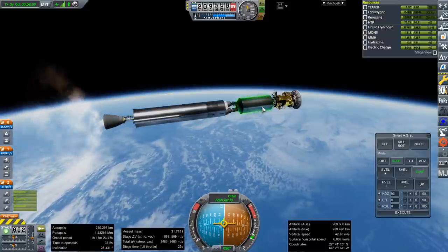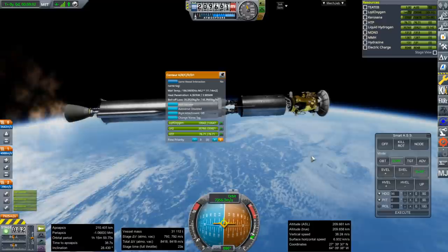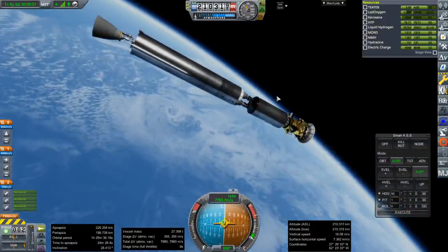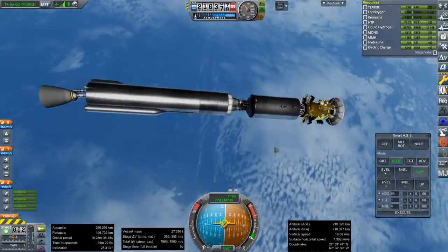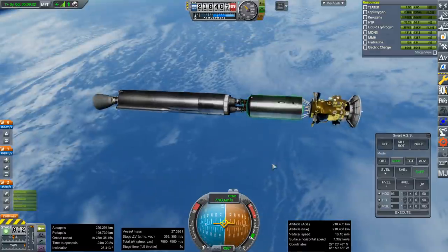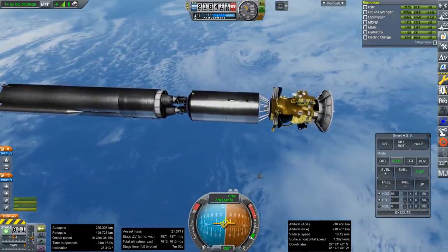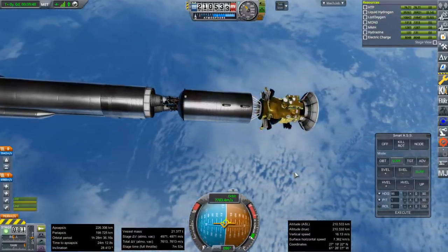They could probably manage to take a larger Centaur — one of the more recent ones, instead of this. Shutdown — 226 by 198 — with 355 meters per second to spare. And then Centaur would do its thing. Centaur has 4,900 meters per second to do what it would do.